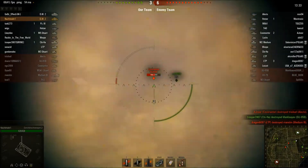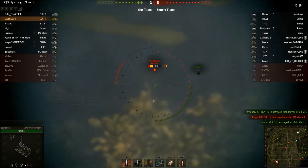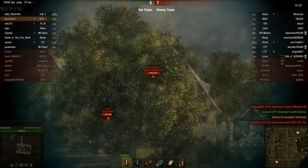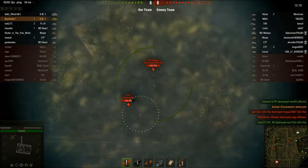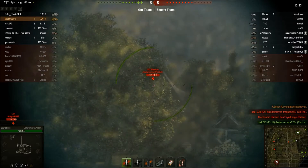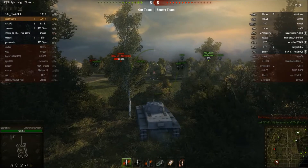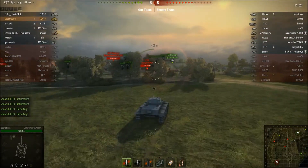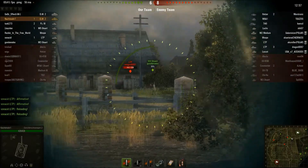Taking some bounces here from a Covenanter. There we go — putting some damage back into him now. Taking him out of play. Trying to hit this M2 medium. He starts to back off. Just trying to get a good lead here. And that's another good thing about this tank — you've got a lot of ammo capacity, so just go ahead and have fun with it. Take those shots. The rate of fire is great.